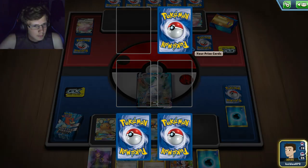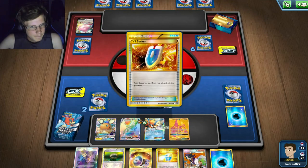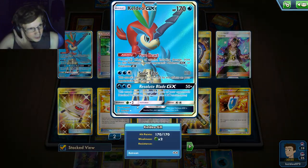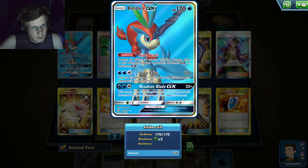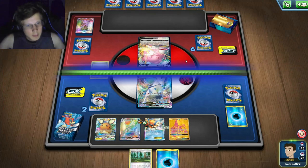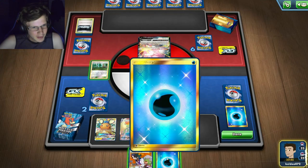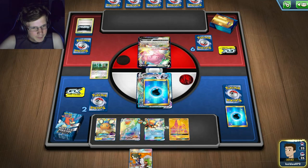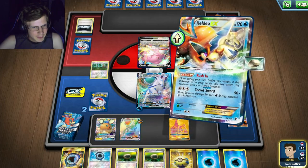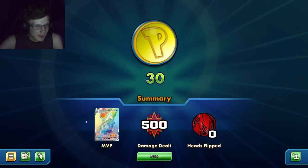The only way he can win now is by getting lucky with Ns and me bricking my draws. He's doing the same attack again. There's no other Pokémon in his deck that can do more than 250 damage. He's got nothing — I've gotten some really good draws this game honestly. Just give me an Aqua Patch — there we go. I got kind of lucky this game. 250 damage is just a killer for this Blissey matchup.